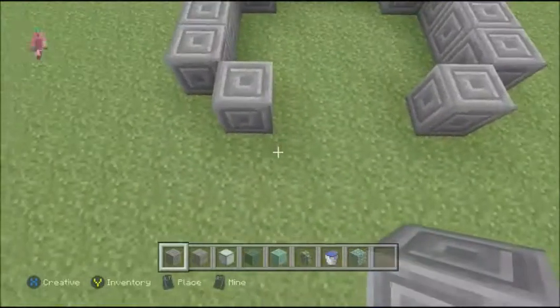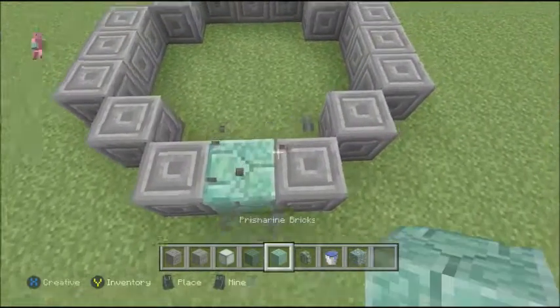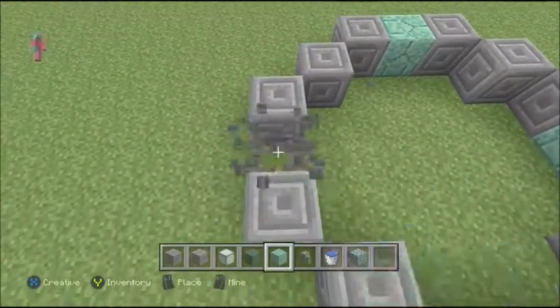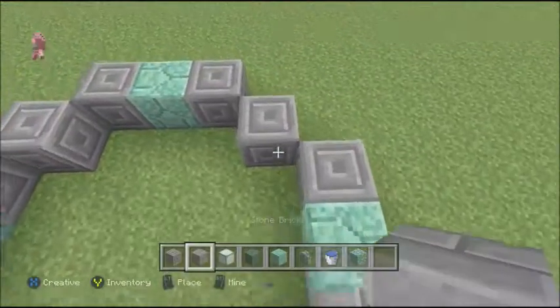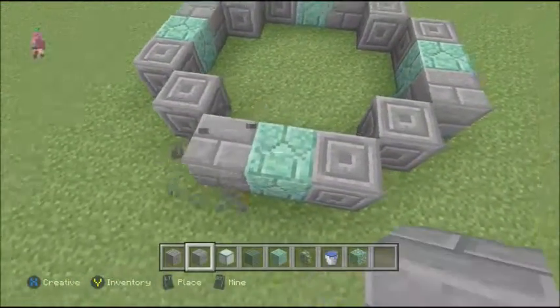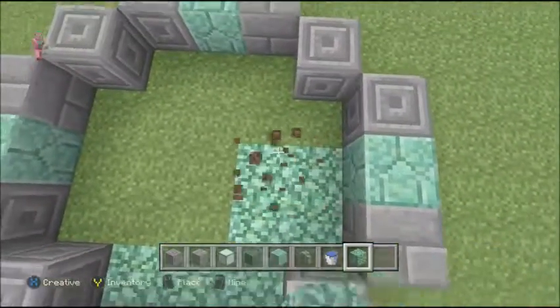Of course you can customize this to your liking, but this is how they have it. You're gonna put a prismarine brick in the middle of all those, and then you're gonna make sure you have stone brick and you're gonna put it on the left side of all the prismarine bricks. And then once you get done with that, you're going to replace all the middle part with prismarine because it changes colors and it looks really really awesome.